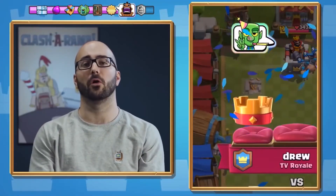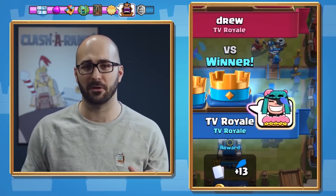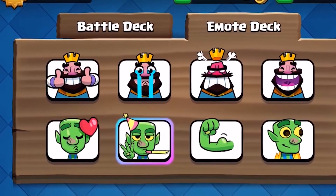Starting with this update, emotes that are only earned through challenges and other exclusive prizes — emotes that never appear in the shop — will have a nice little legendary glow around them so you can show off your accomplishments a little better.